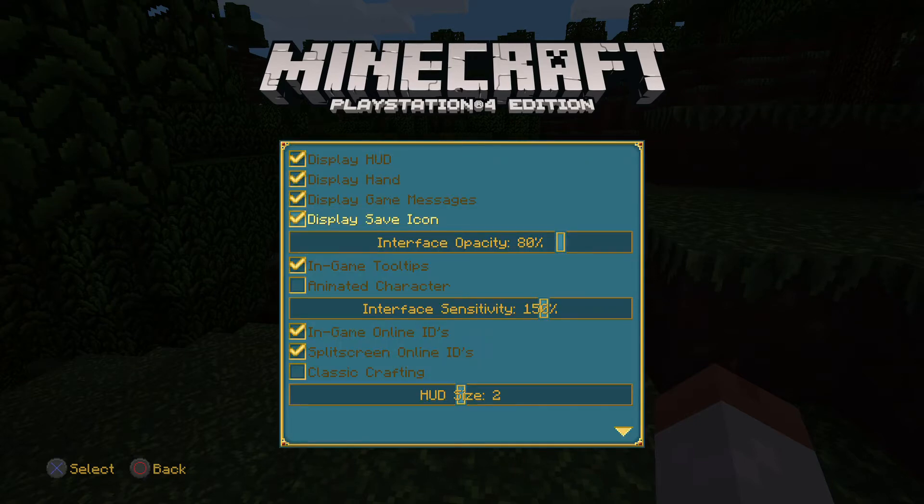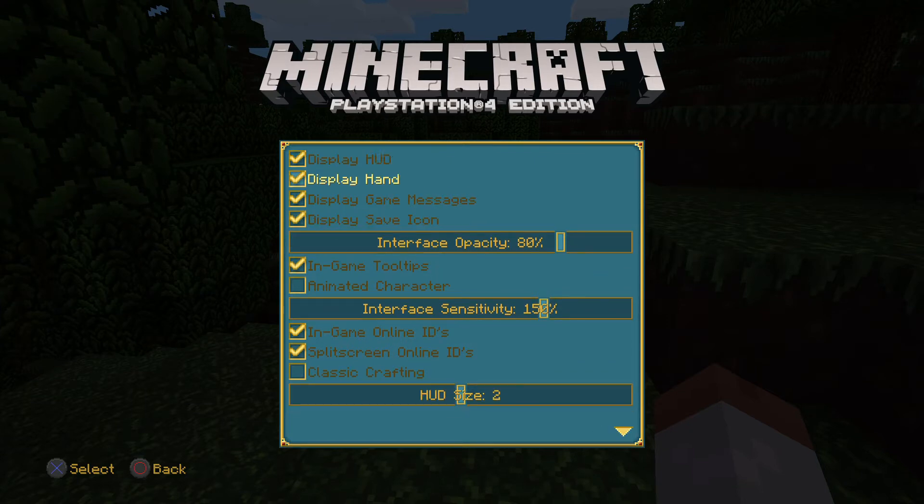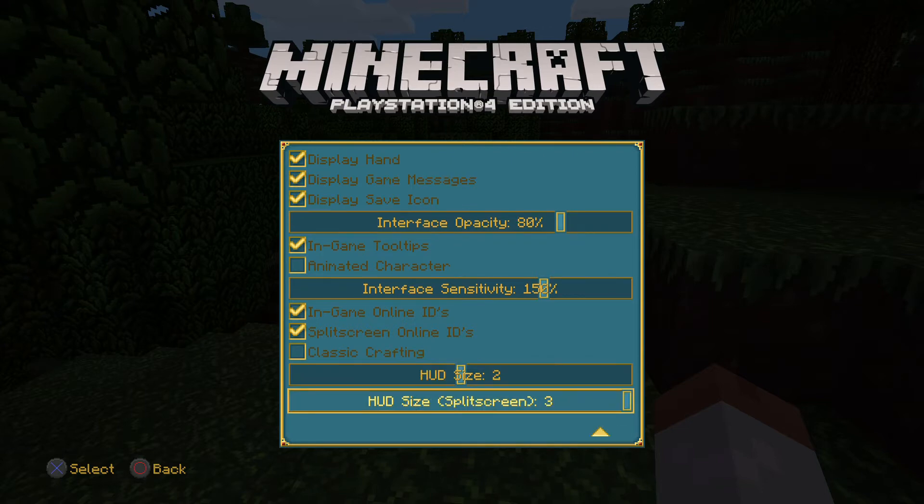View bobbing — I might turn that off depending on whether it makes me nauseous. We're gonna leave tooltips on because I'm a dumbass and I don't know anything. I don't even know what classic crafting is.